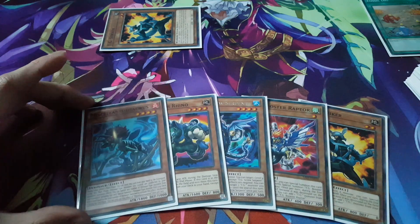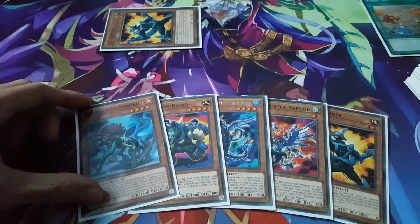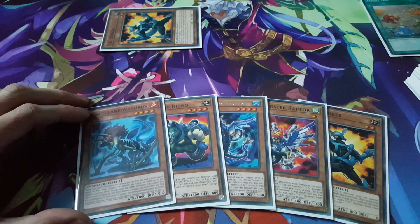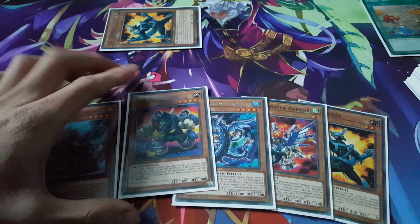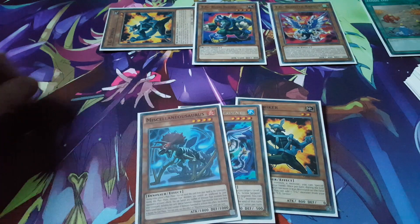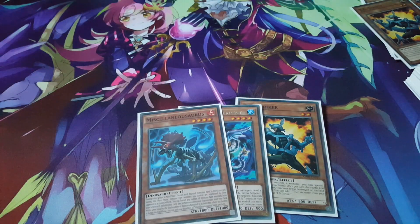Let's see what else we can do here. We just need three monsters on the field right now, so I am going to normal summon out the Rush Rhino, and I will special summon out the Booster Raptor from the hand. Overall, you have your three TG monsters, and you take all of them and link summon right away.